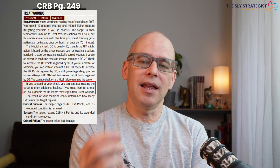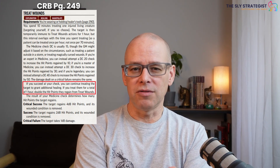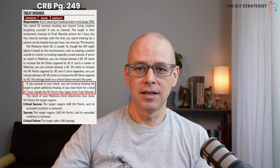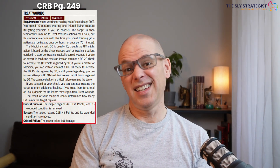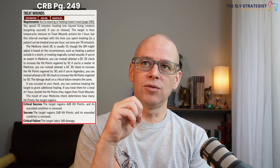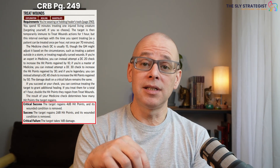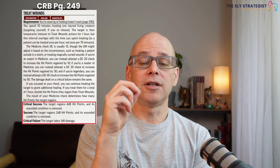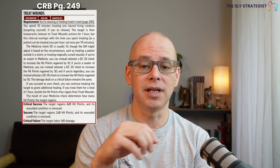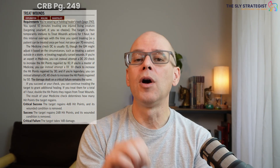If you succeed at your check, you can state that you would like to continue treating that person for an entire hour, and you could double the amount of hit points received. On a critical success, as opposed to recovering 2d8, they would recover 4d8, and the wounded condition would be removed. On a success, the target regains 2d8 hit points and its wounded condition is removed. On a critical failure, you will do 1d8 damage.